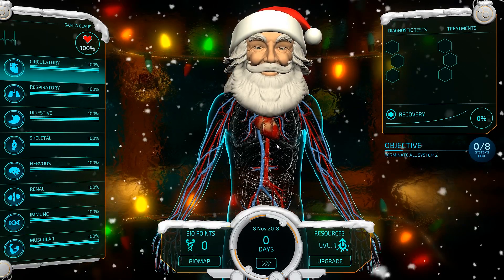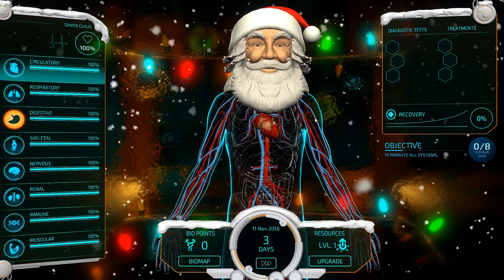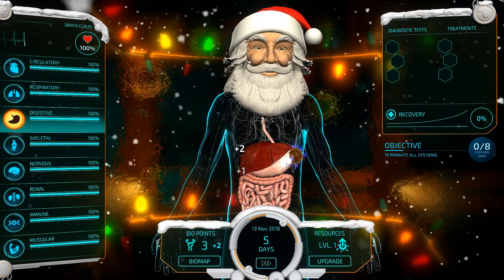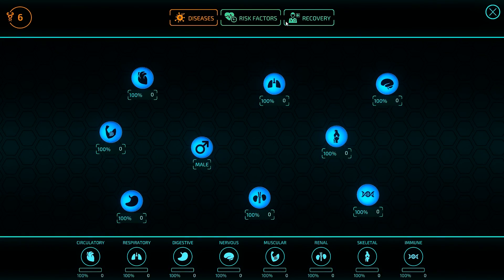Ho ho ho! Welcome back everybody! Today we're playing some more Bio Inc Redemption. It's been a while since we played this, and it's that time of year, and we're going to kill Santa. Whether or not you believe in him, he's going down today. We're getting some points, so we've got to do some thematic upgrades today.